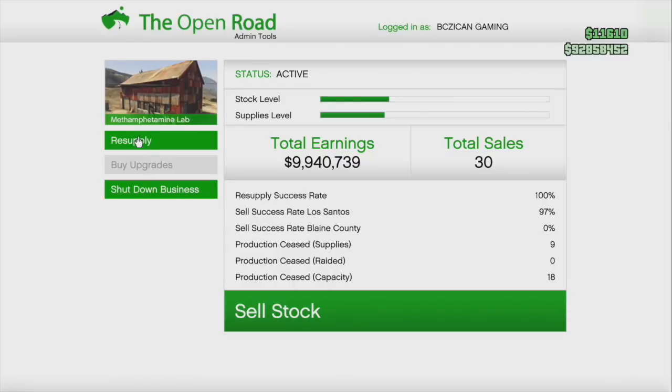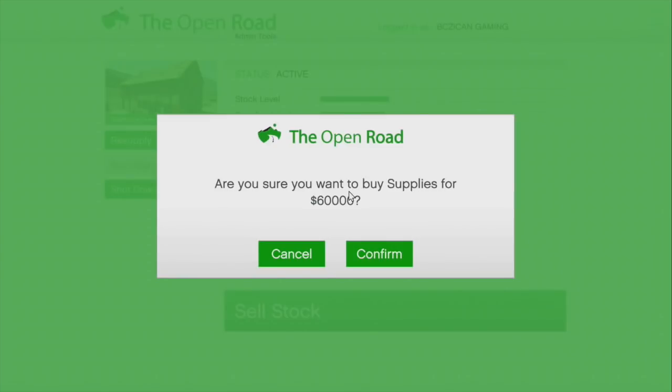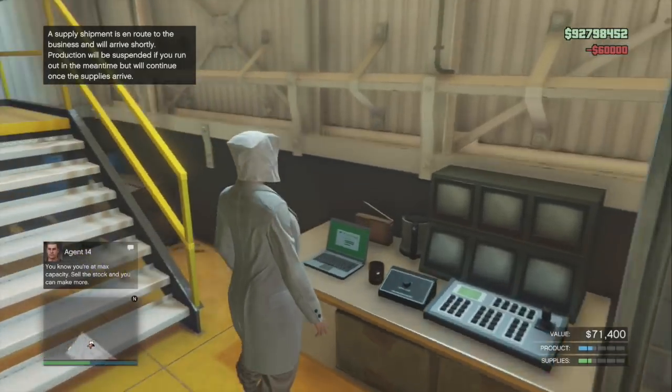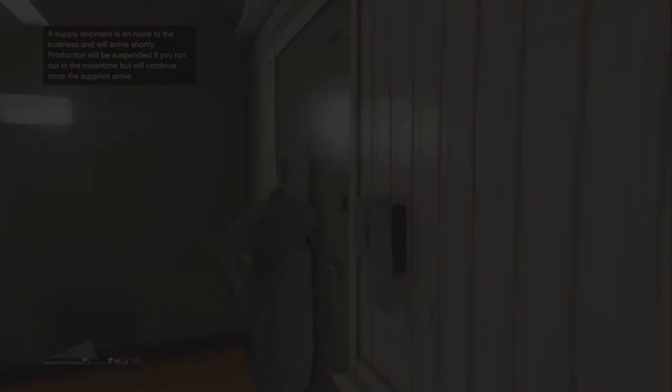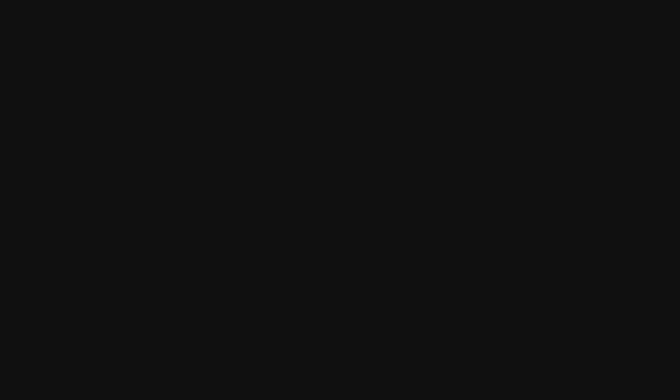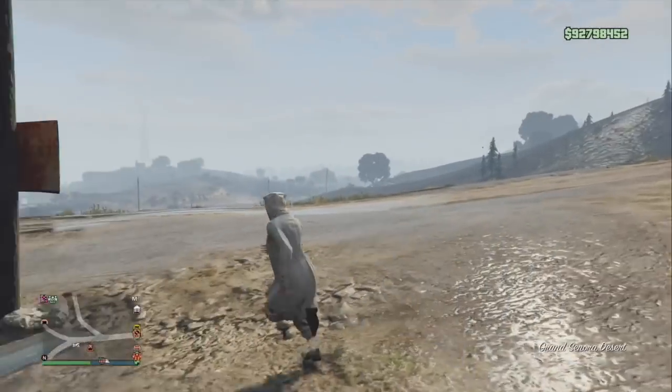So I'm at my meth now, I'm just going to resupply, buy it, no big deal, and then go to my next. All my businesses are close together. Technically right now I should be going to my bunker, but my bunker is already full and ready to sell, so I'm not going to my bunker.